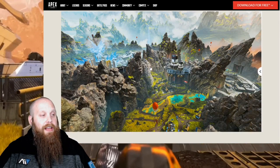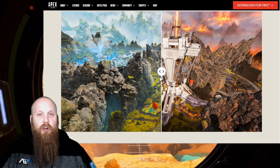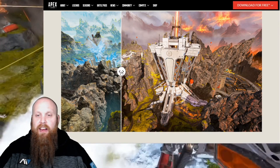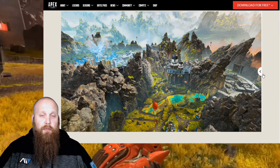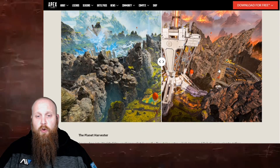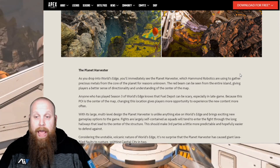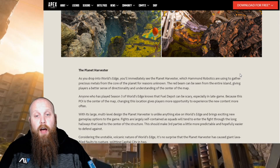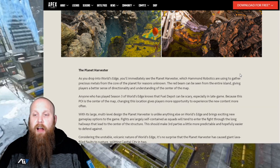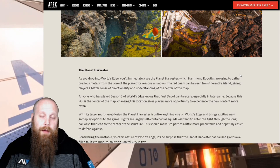With the map slider tool, you can see what it looks like right now in Meltdown and slide it over to see what the map changes are going to be. There's that planet drill harvester thing which is destroying everything around it. This is really cool — seeing what we've been playing in Season 3 versus what we get to look forward to. He writes: 'As you drop into World's Edge, you'll immediately see the planet harvester, which Hammond Robotics is using to gather precious metals from the core of the planet. The red beam can be seen from the entire island, giving players a better sense of directionality and the center of the map.'